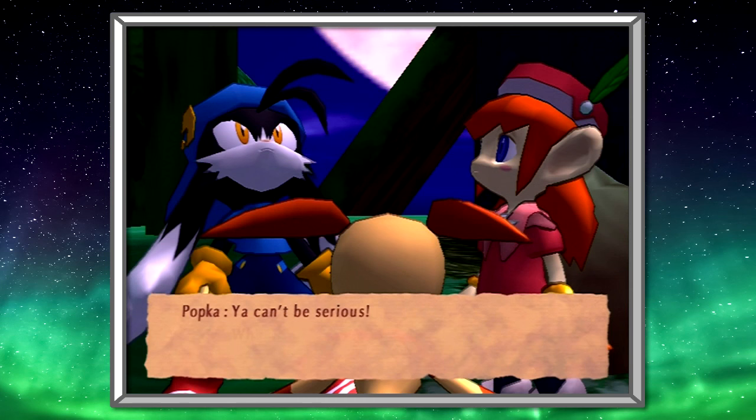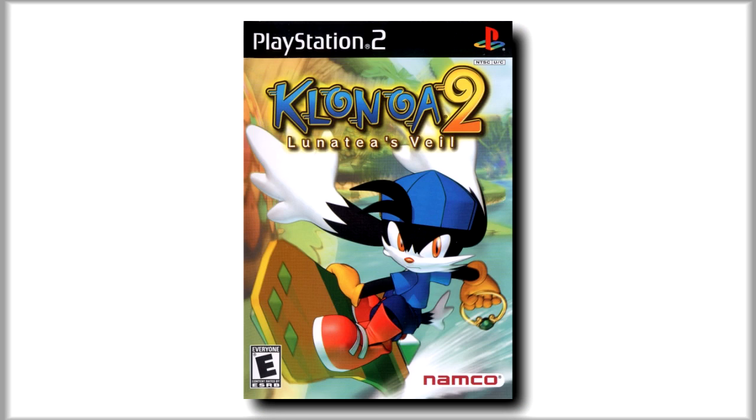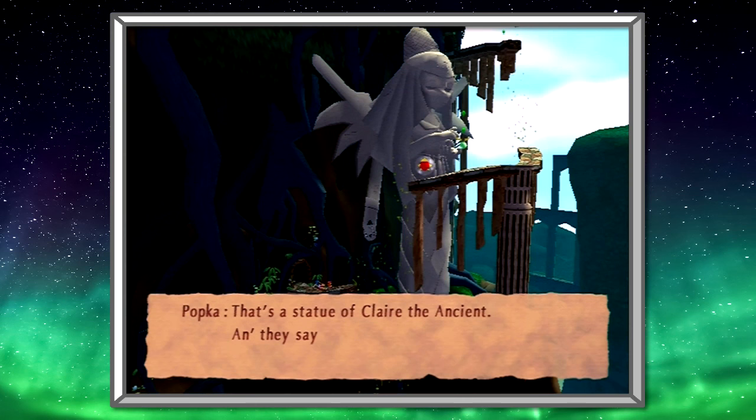That, in a nutshell, is the plot to Klonoa 2 Lunatea's Veil. Much like Door to Phantomile and Moonlight Museum, the game has its share of twists and turns to shake things up, and I guarantee that most first-time players won't be able to guess how it ends.